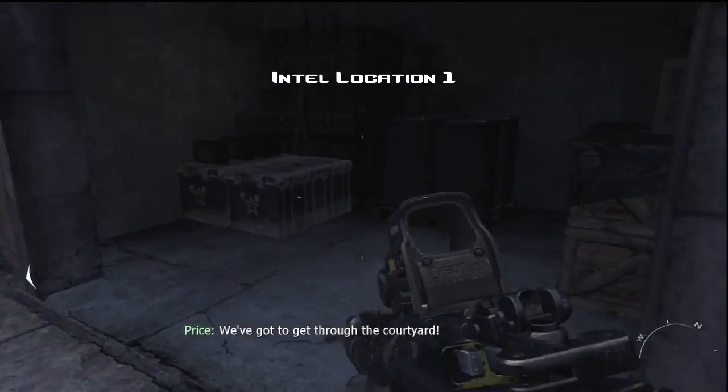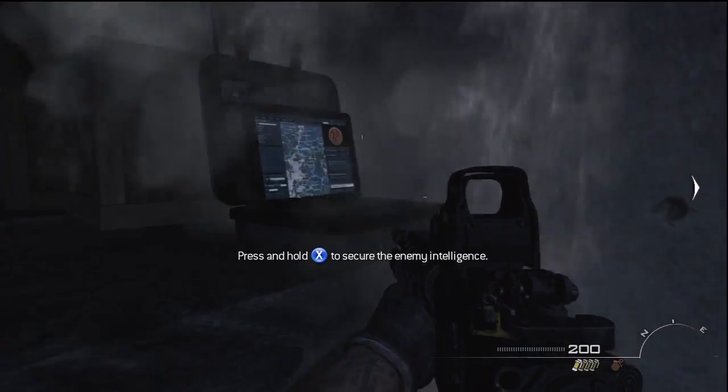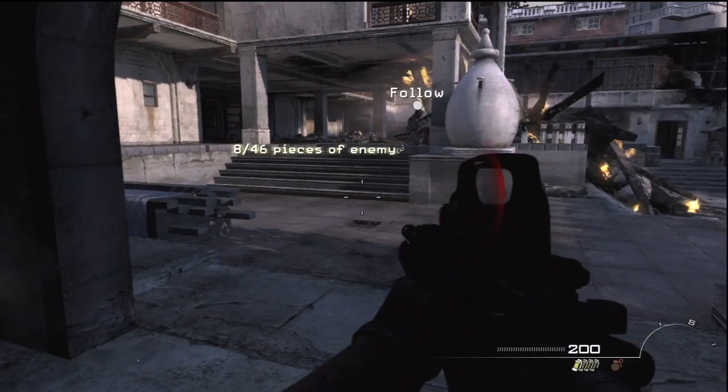The first intel location is after you get into the core guard with Price. Head towards the right of the map and you'll notice this little opening. The intel can be picked up on the desk.